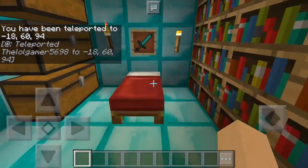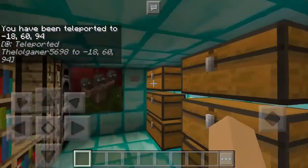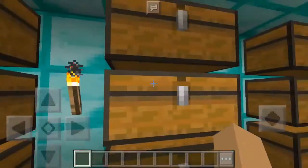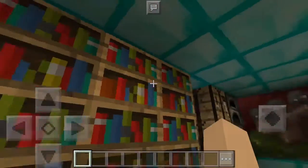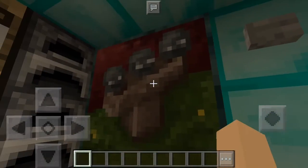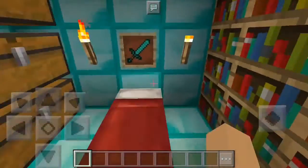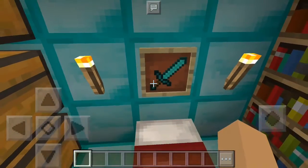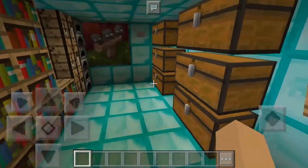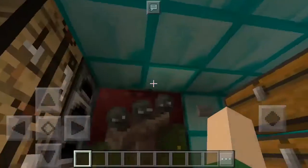Here we are, we're inside the diamond block. As you can see, there are diamond blocks all around. We have a chest, bookshelves, a cool painting, and a diamond sword in a picture frame right there. And here's our bed to sleep in — so we are inside the diamond block.